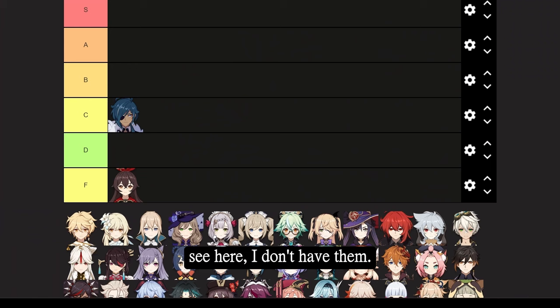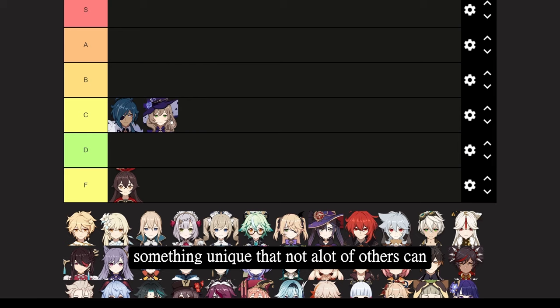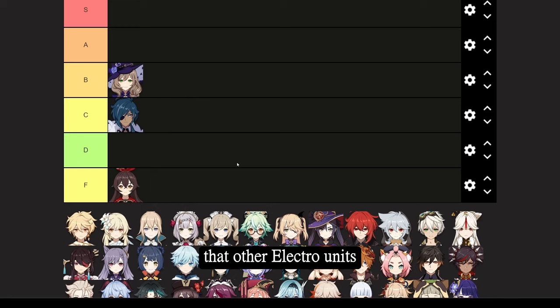Lisa is a fine, average character. She provides something unique that few others can provide, which is defense shred. However, over time you will find that other Electro units such as Fischl and Keqing do offer more damage than her with significantly easier requirements to meet. So C tier alongside Kaeya.